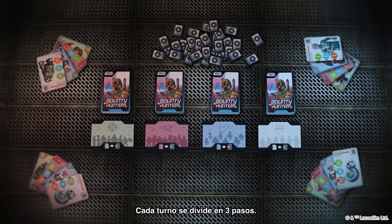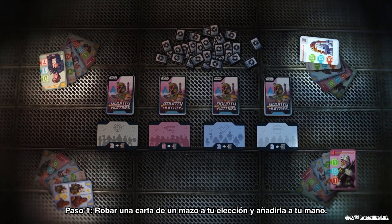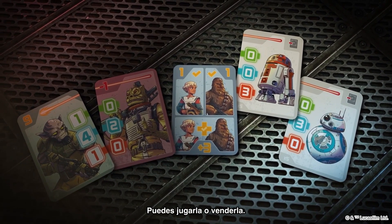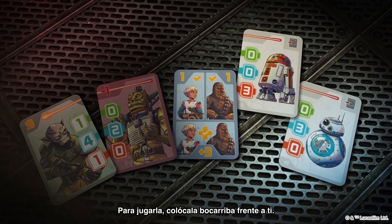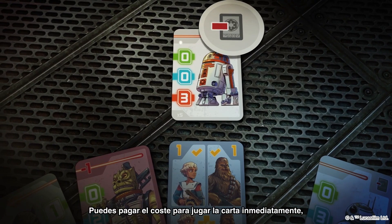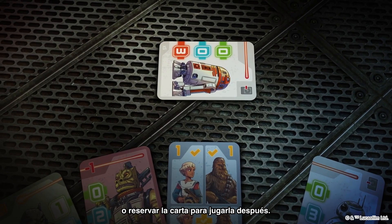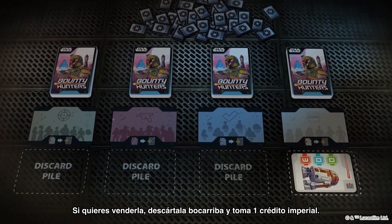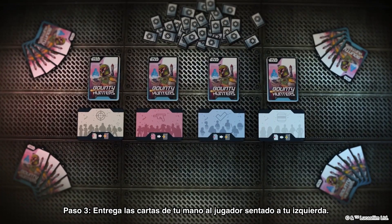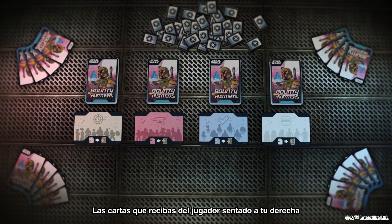Each turn is divided into three steps. Step one: draw a card from the deck of your choice and add it to your hand. Step two: choose one card from your hand — you can either play it or sell it. To play it, place it face up in front of you. Some cards have a cost; you may either pay the cost to play the card immediately or reserve the card to play it later. If you want to sell it, discard it face up and take one imperial credit. Step three: pass your hand to the player on your left. The cards you receive from the player on your right form your new hand for the coming round.